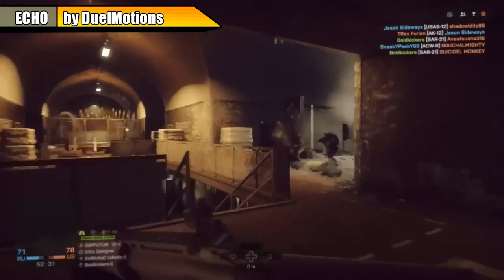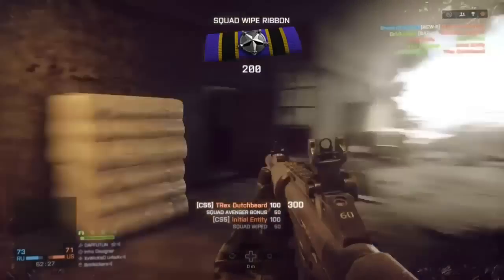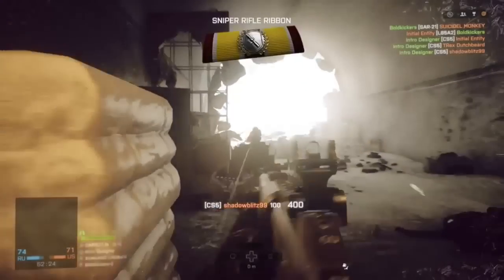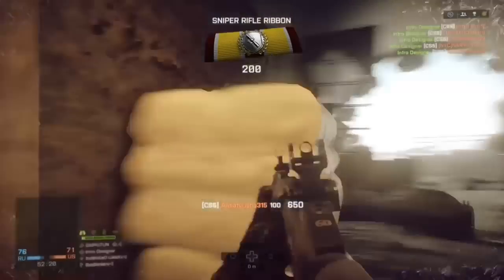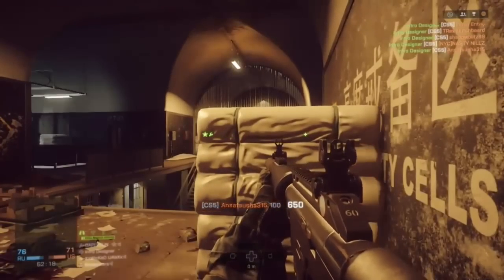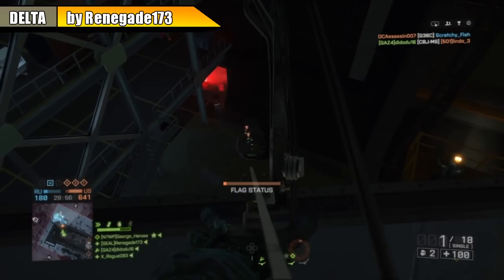Coming in at clip number 5, we got Echo sniping with iron sights and a suppressor — drops 1, 2, 3 just outside. You can barely see him force rushing in on him, and then a perfect shot on 5. Hanging out, just poking around the corner there at the end of the hall. No problem — dual monitors.